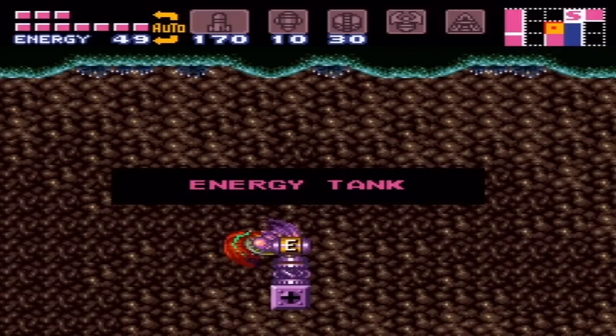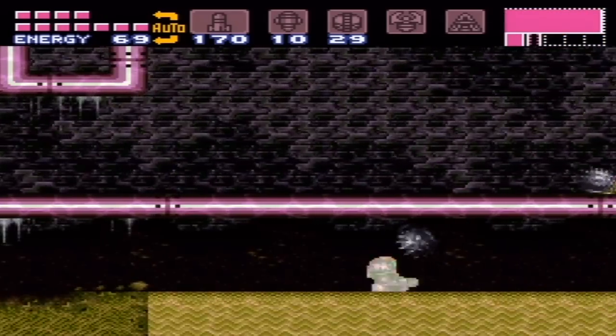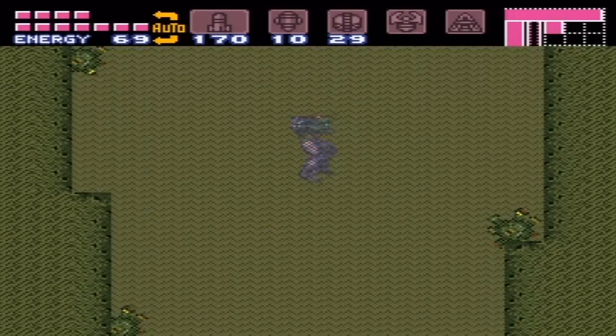Yeah, for an energy tank. Would have been kind of useful to have earlier, but not necessary. We haven't died yet. Going pretty well. So now that we have the energy tank, there's the sandfall here on the right. I took the left one earlier to get some items. I never did take the right one.